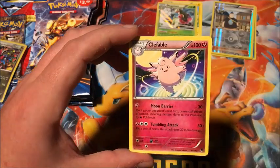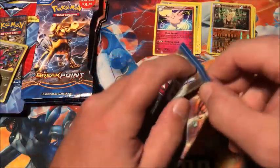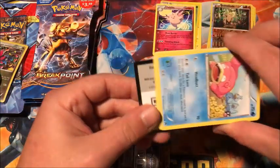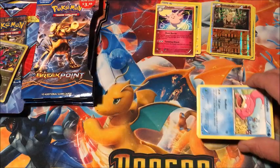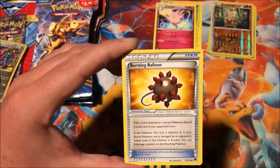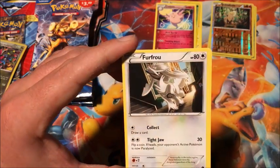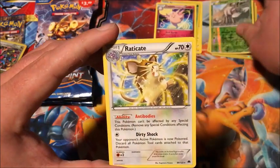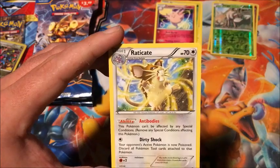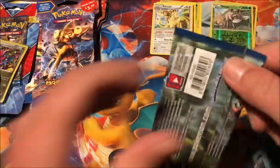We have a reverse Sudowoodo and the rare is a non-holographic Clefable, but that is a really cool card. I really like the artwork on that one — it looks all spacey. Next pack we have Misty's Determination, Gyarados Spirit Link, Bursting Balloon, Slowpoke with Ducklett and Shellder in the background, Scraggy, Gible, Psyduck, Furfrou, reverse Durant, and the rare is a non-holographic Raticate — looking like it's getting ready for a Hyper Beam attack. I like that one too.